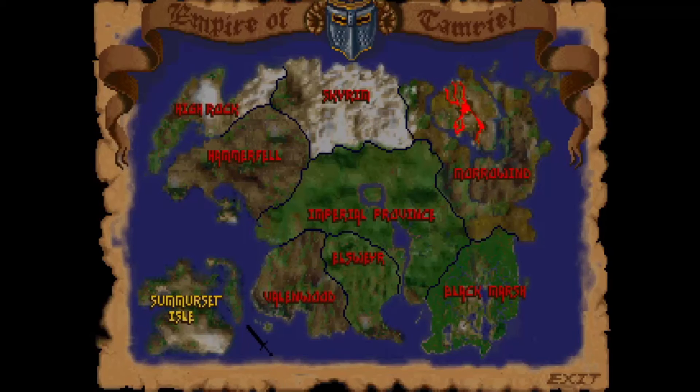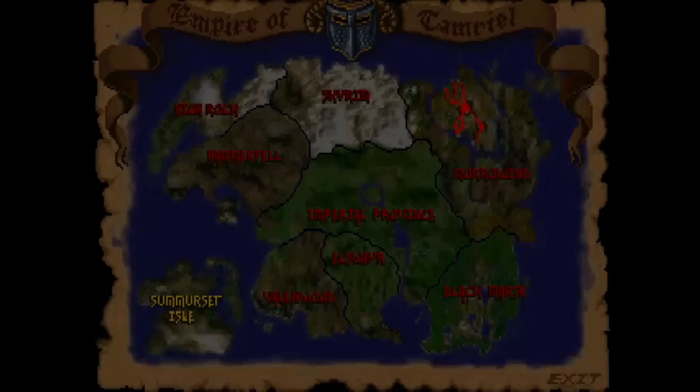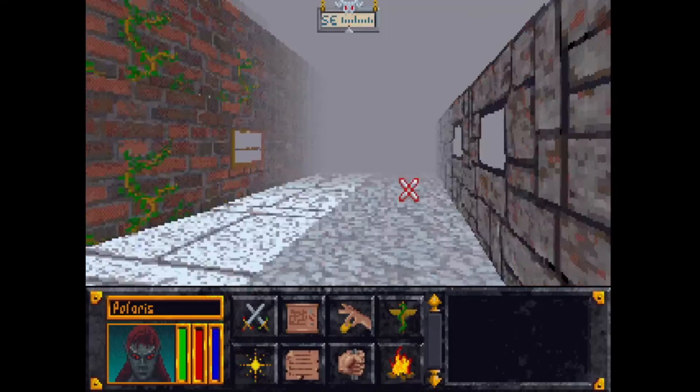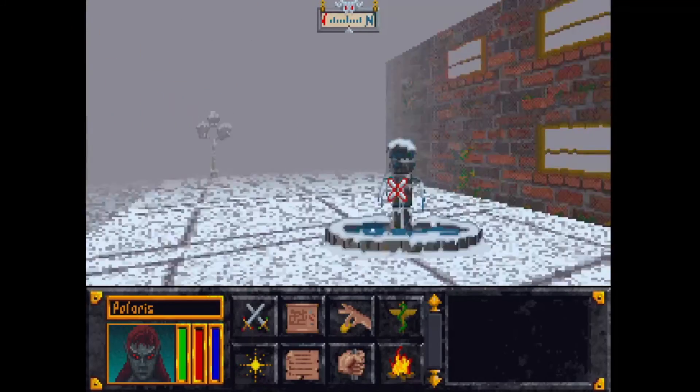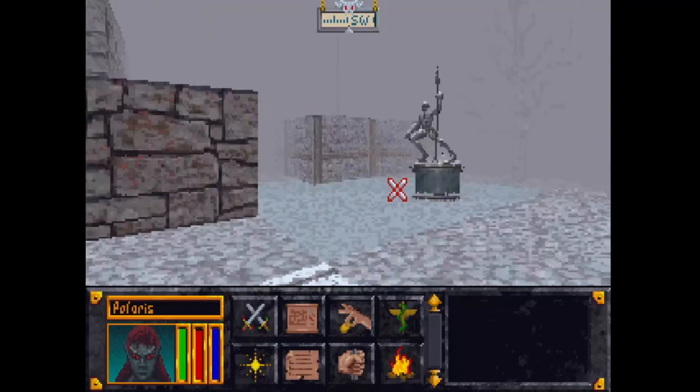We've been to Valinwood and Summerset. That leaves the last three: High Rock, Morrowind, and Black Marsh. Knowing how things would be named later, the Crypt of Hearts sounds like something you'd find in High Rock. I guess we can talk to someone, ask around a little bit — and then we should probably stop. We're running up about at the hour mark.